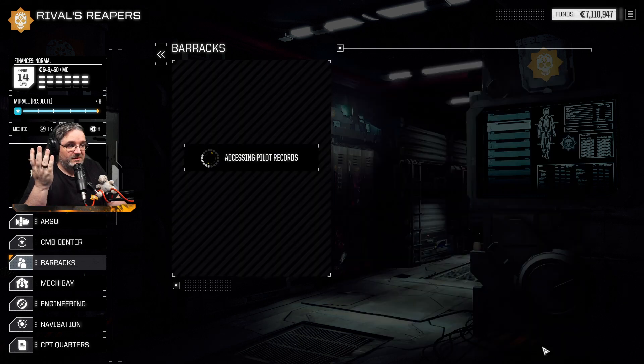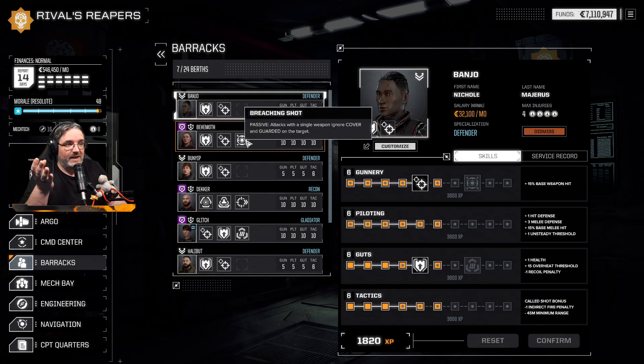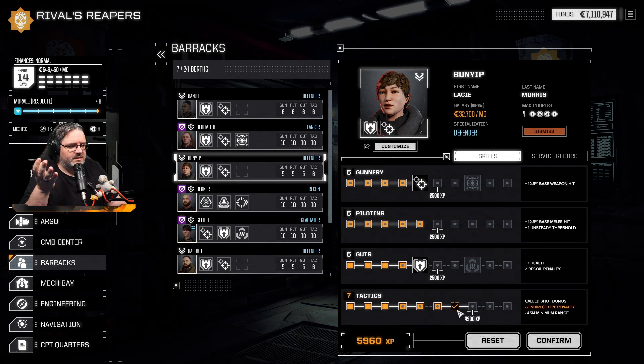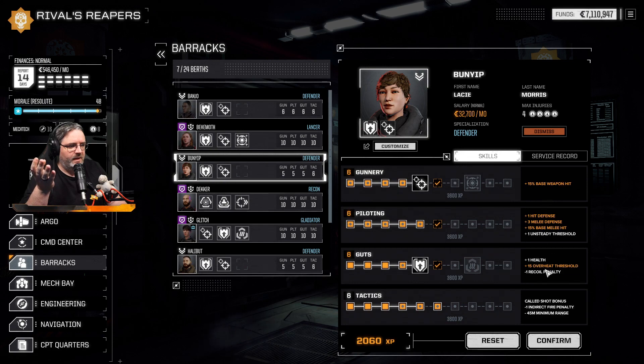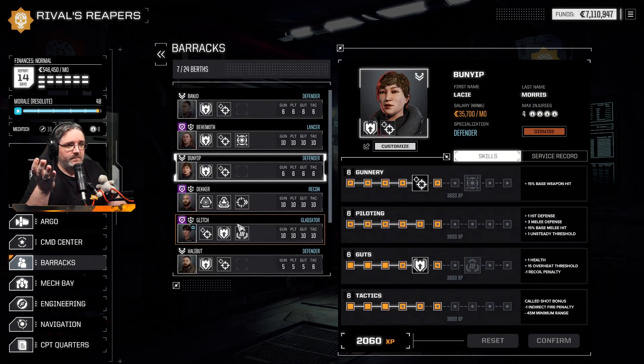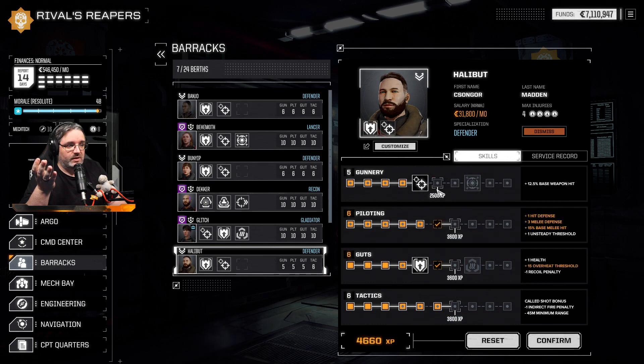Getting six across the board training confirmed — that makes Banjo just a lot better, not as good as Behemoth. We haven't used Breaching Shot for a while. I could do the overheat threshold, which will actually be really important for Bunny — she's just struggling to keep her mech cold.